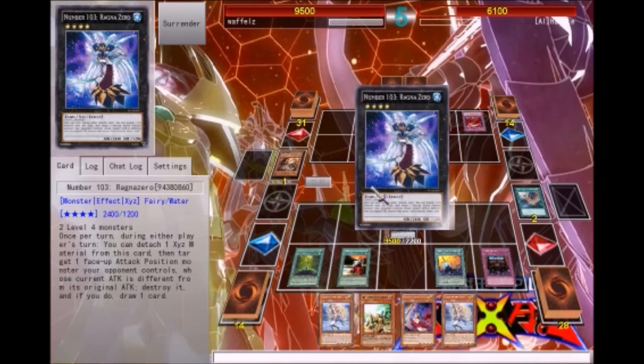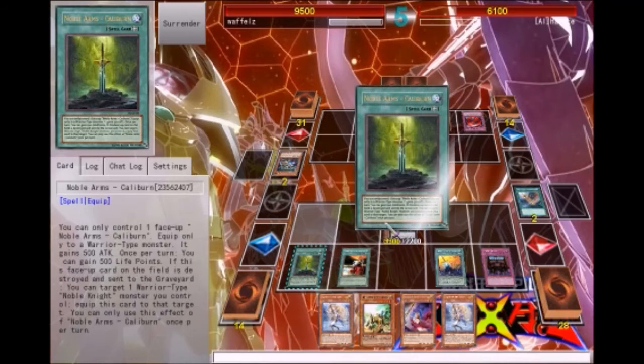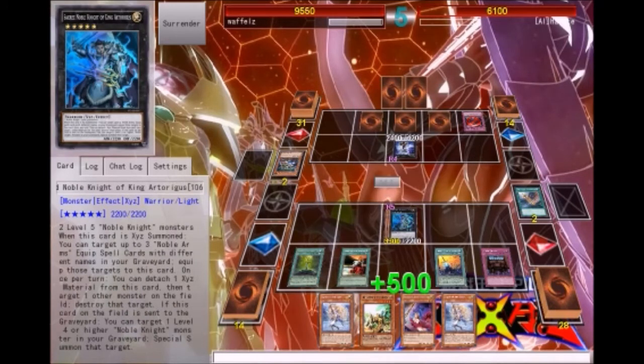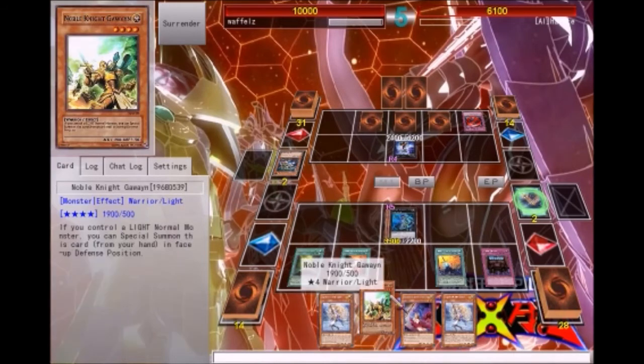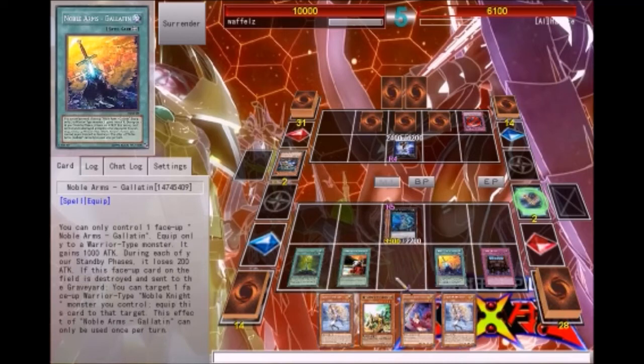He should have made Number 101 actually - this guy has more attack. I'd rather duel against a real person, but this isn't on Duel Pro. I need to make sure I can get another 1000 life points. If he had made Number 101 I would be out an XYZ monster, which wouldn't be too horrible.